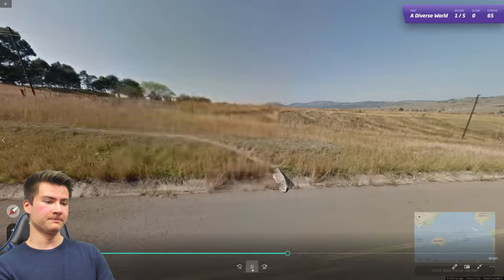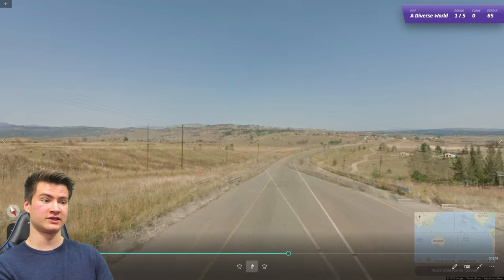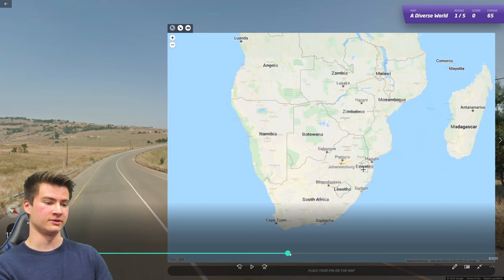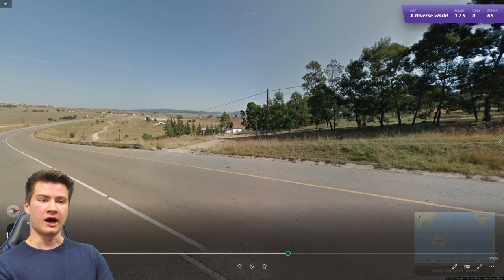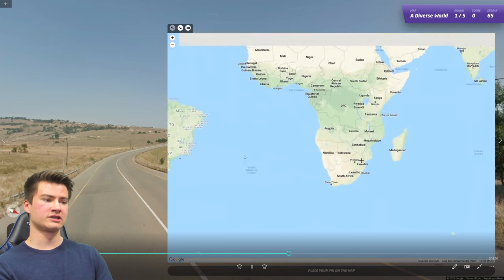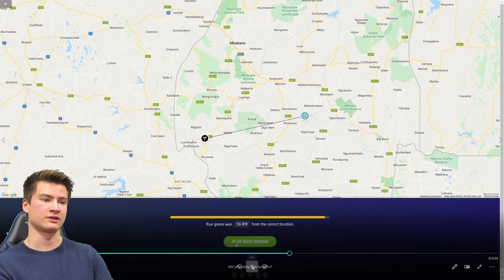Round sixty-six has yellow outside lines again, but sometimes you can be in Eswatini or Lesotho instead of South Africa. The dry rolling mountains, hills, and prevalence of pine-like trees are characteristic of Eswatini. It's one of those countries where you just have to get the vibes down. Same goes for Lesotho — both have a very distinct look.